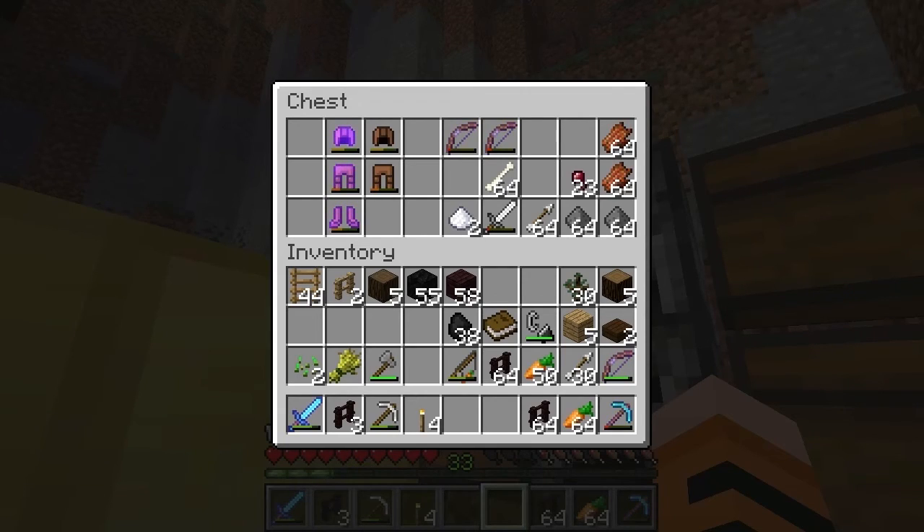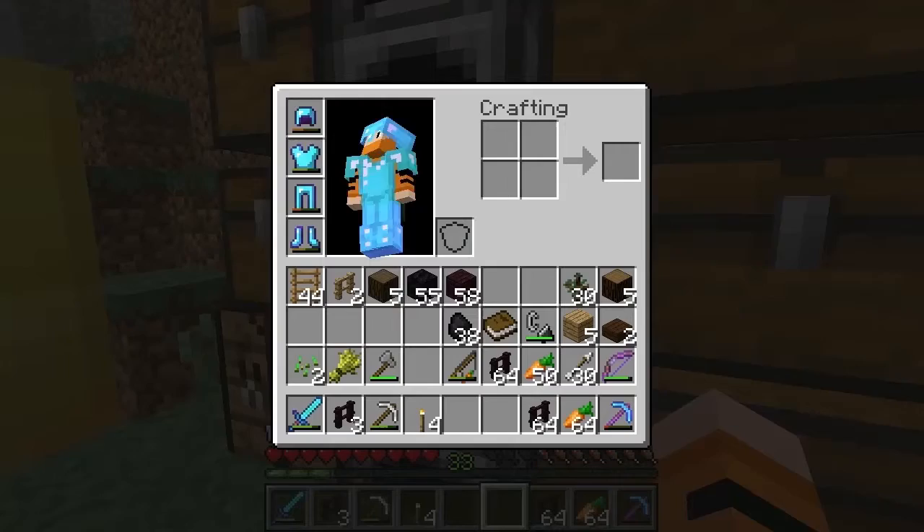This is all very exciting, I know. Super exciting. Chiseled stone — that's two slabs. Okay, so we're going to need a couple of those.